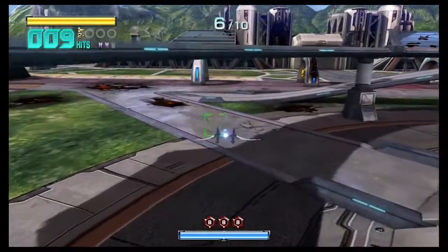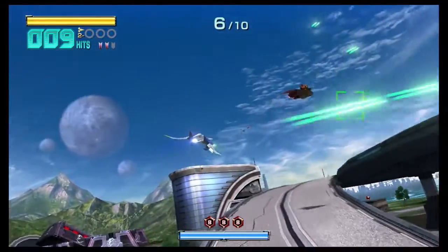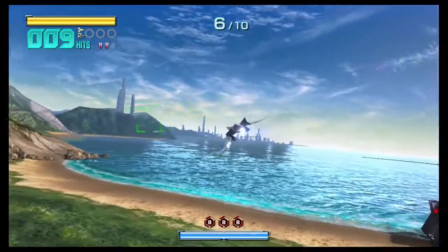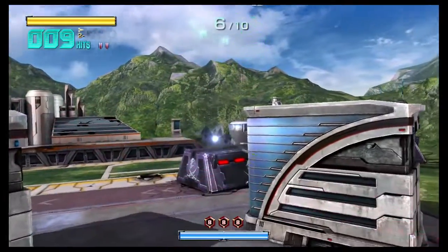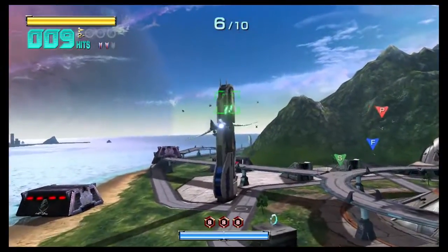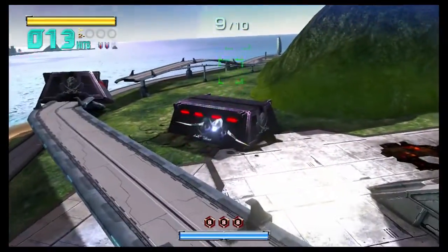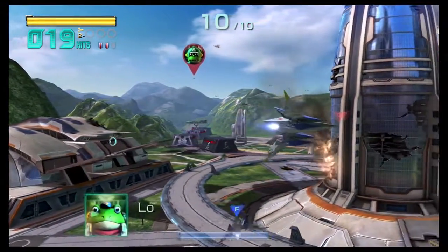I am struggling a bit knowing which screen to look at. To play it like how you think you would play Star Fox, you want to look at the TV screen. But then the green sights that you have don't actually line up with your targets on the television — only on the gamepad. So it's kind of forcing you to use the gamepad for your fine aiming.